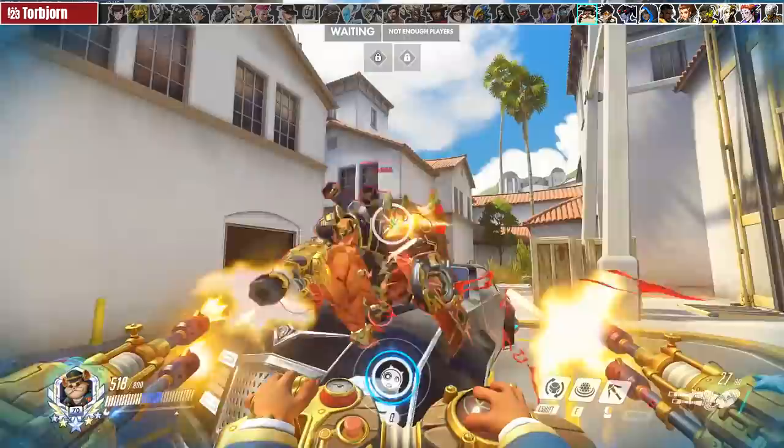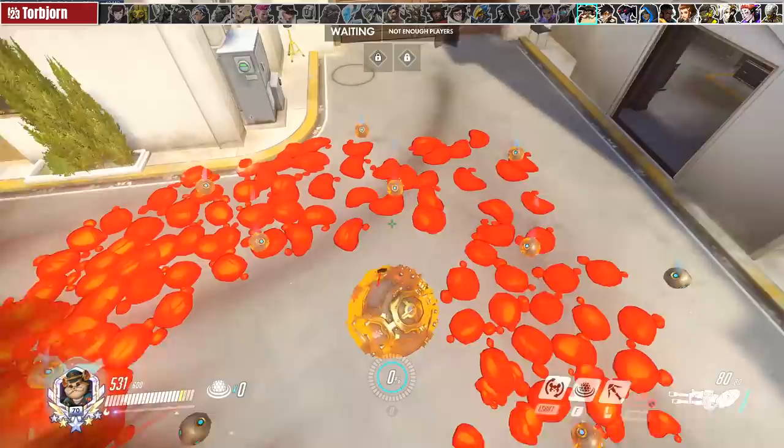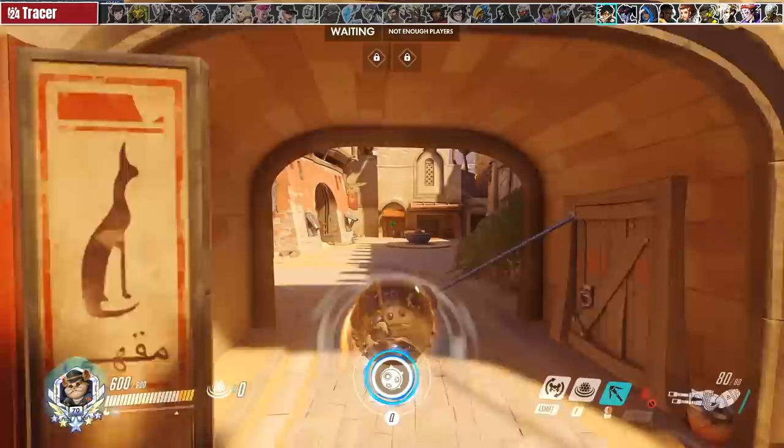If Torb doesn't have his overload you can easily win the 1v1 with the right approach, but outside of that don't mess with him. Hammond's ability to get behind enemy lines makes it easiest for him to eliminate the turret so make sure you do that. Unlike Mauga's ultimate, if you minefield in Torb's overload the mines will die before they activate, so try to wait that out.